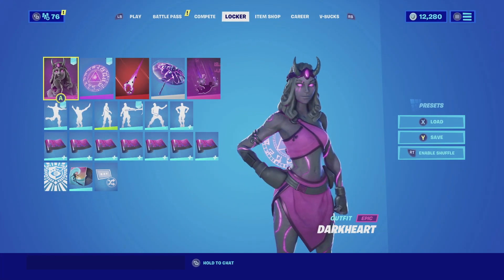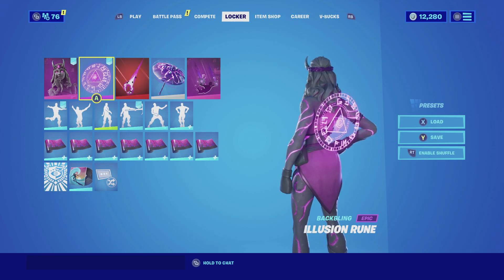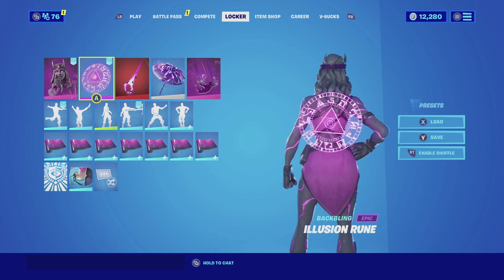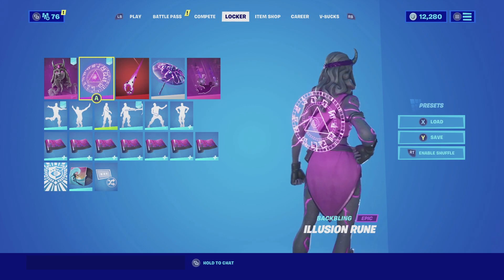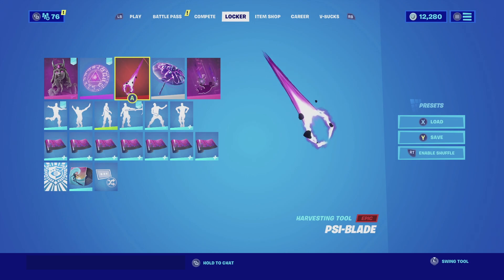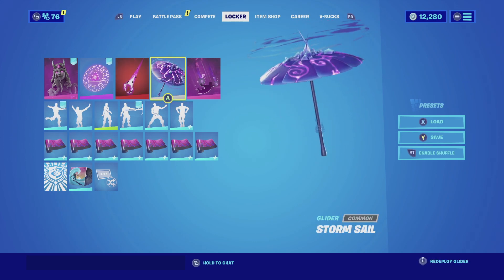For the next combination with Darkheart, I am pairing her up with the Illusion Room backbling. The reasoning behind this combination is due to the fact that she does have glows on her legs and arms that complement the backbling very nicely — it's almost identical to the same color scheme. For the harvesting tool, we're going with the Side Blade. The reason behind this choice is due to the fact that it has that pinkish purple glow similar to the backbling, and the cracks look amazing and match very well.